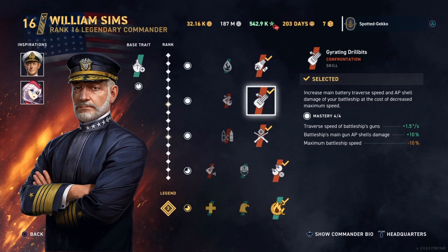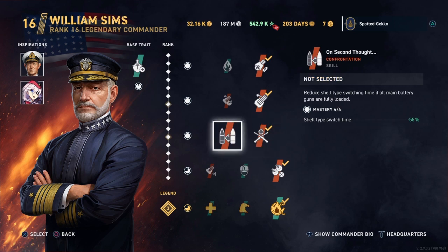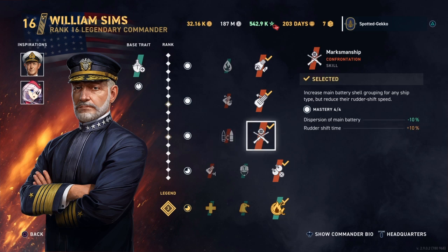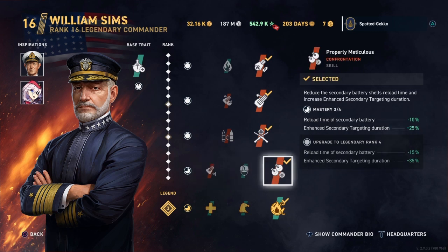Second skill: Gyrating Drill Bits — improving battleship gun traverse speed and giving additional AP shell damage, offset by a battleship speed penalty which we're fine with. Third skill: Marksmanship is a definite for a dispersion accuracy build — that minus 10% to dispersion is so important, even though you take a small hit to rudder shift, that's not a big deal.